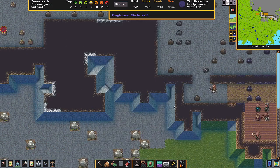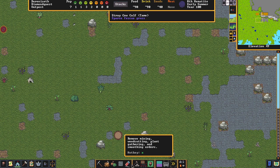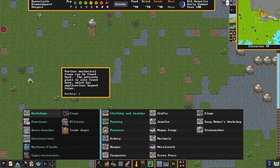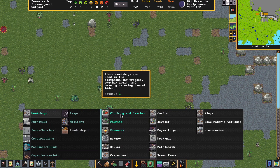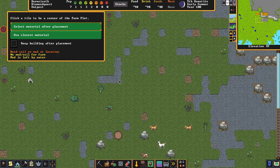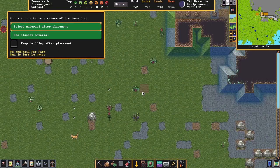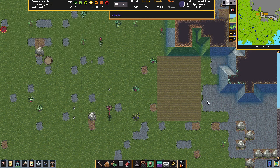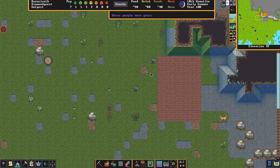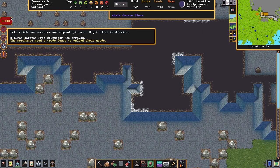We've got an internal farm but you also need one on the outside because there are different vegetables you can grow outside versus inside — makes sense. Let's set up another farm plot outside, close to the entrance but not too far away. Place it right here and the farmer will come out and work on it.